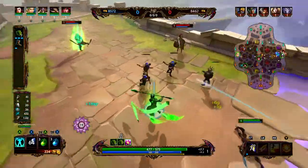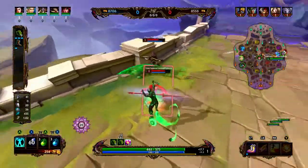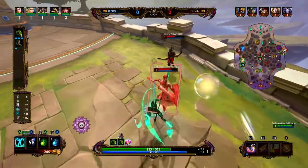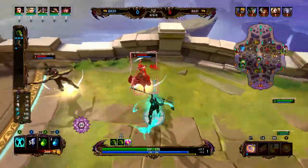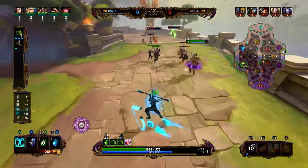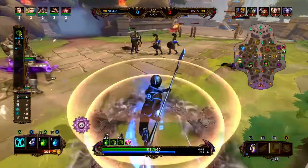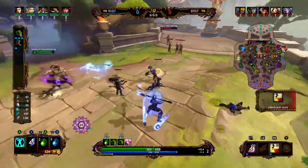Then your 3, you shoot your sash towards an enemy god, and then it stuns them while you travel to them — and then you're right on top of them. And then your ultimate, you launch into the air and these 3 little petals appear. If you click fire at the correct time, it's guaranteed to do critical damage.